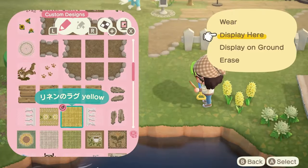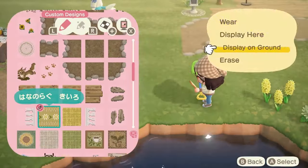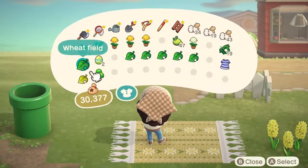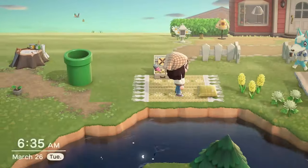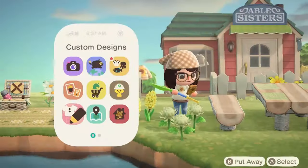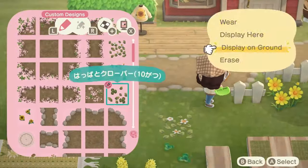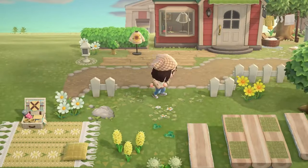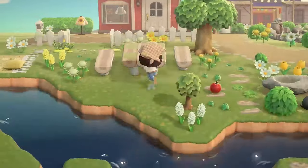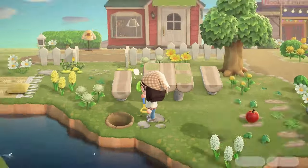I haven't totally decided what villagers I want as permanent residents on this version of Cardigan yet. If there are any cute cottage core dreamies you think would fit the vibe, let me know — we'll talk about that in the next video. I want to mood board the island rather than plan it out — I want to capture the vibe without planning exactly where builds go. I like having that creative freedom to just do it whenever I want. I don't want to be confined to a pre-planned layout; I've learned that does not work well for me.